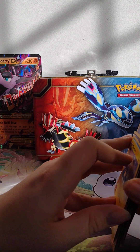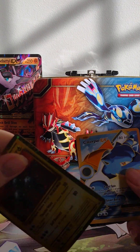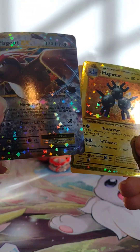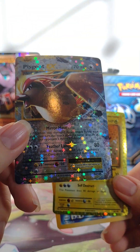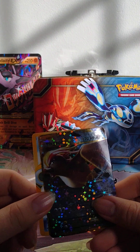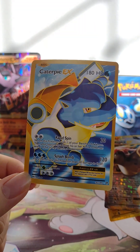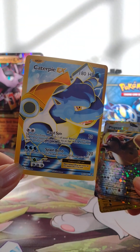We got some fake cards here. This Magneton looks pretty good I guess, but it feels completely wrong — it's really grainy. Same with this Palkia EX, which I don't even think was one of the ones in 2016. But then we have the best one, my personal favorite — look at this Caterpie EX. The coloring is all off, no shine to it, not even the right Pokemon. All these bright reds when normal cards have a duller red.